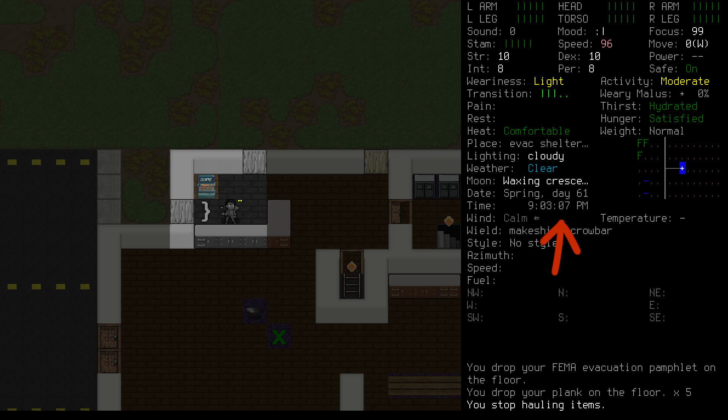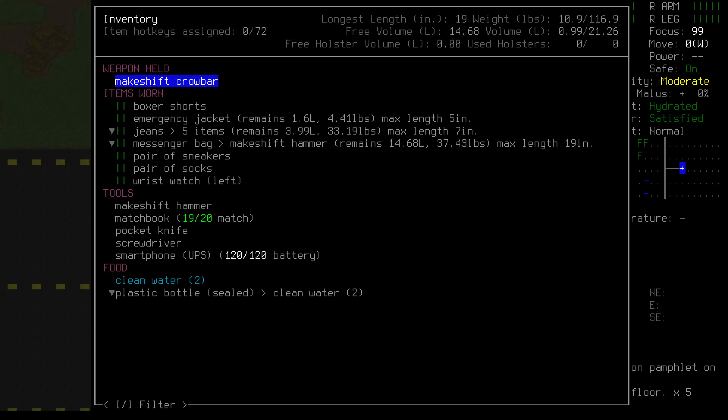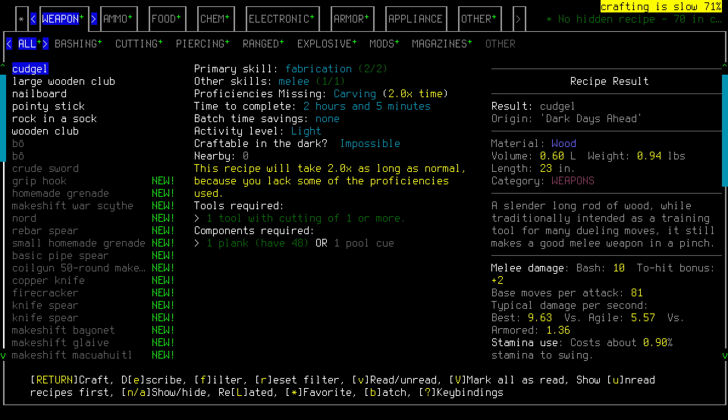It's night now, which is exactly what we want. Let's use the @ key to pull up our character sheet. At character creation we took two points of strength and dexterity, which will make us a little more capable in combat. We also took the street fighting background, which gives us a couple of fighting skills that'll help us handle ourselves in the early game. We also grabbed the night vision trait. This isn't strictly necessary, but for this video it's going to be a really big help. Last time we made this makeshift crowbar — it's basically a pipe with one end hammered flat. It's actually an okay weapon, but let's review our options.